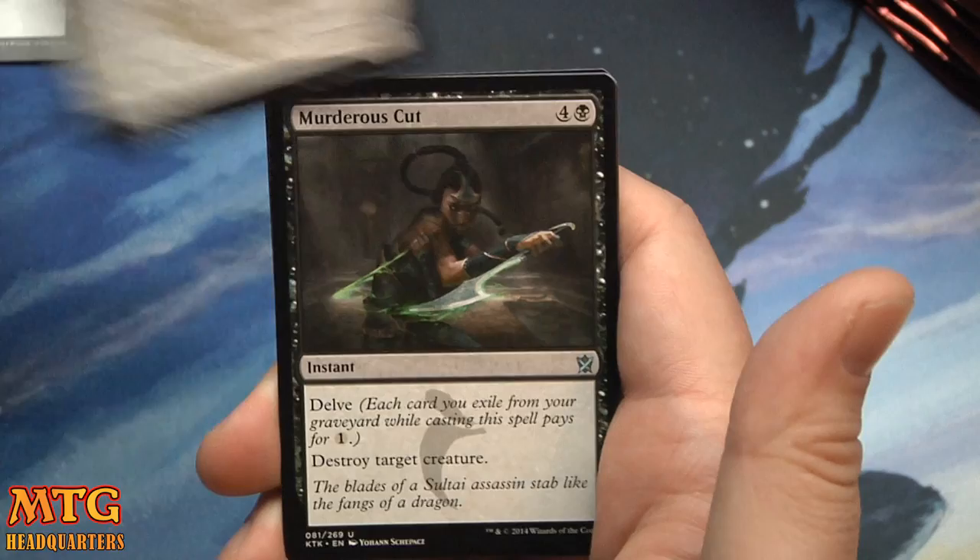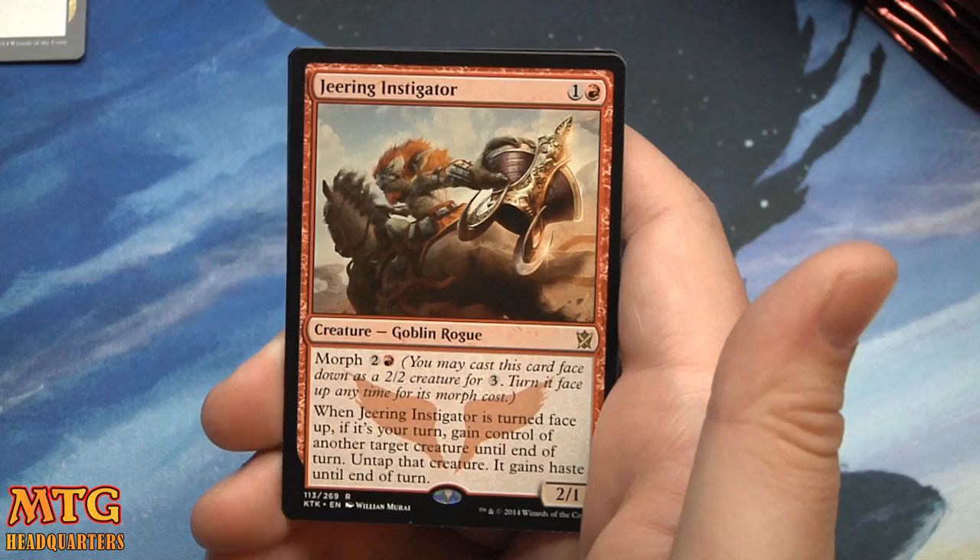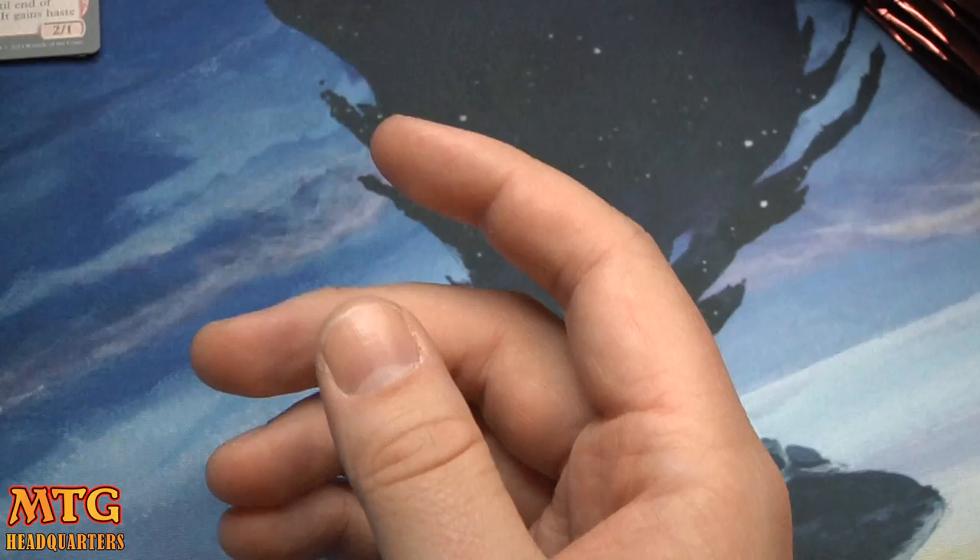Mardu Heartpiercer, Watcher of the Roost, Murderous Cut — very good — and Enduring Instigator: two-one with Morph. When it's turned face-up, if it's your turn, you gain control of another target creature until end of turn. Untap that creature — it gains haste until end of turn. Very good.